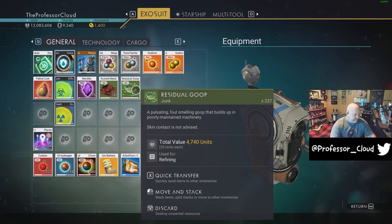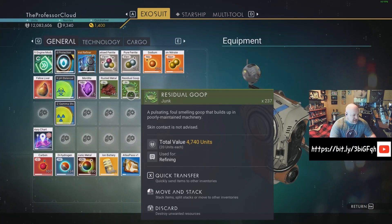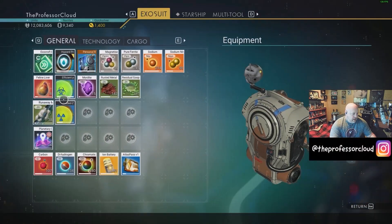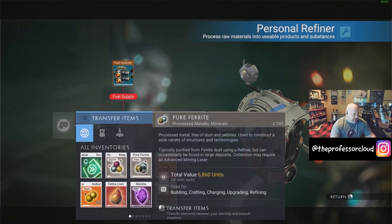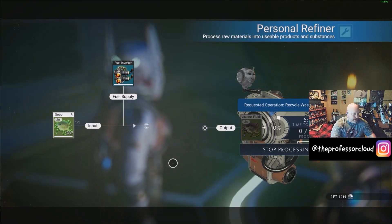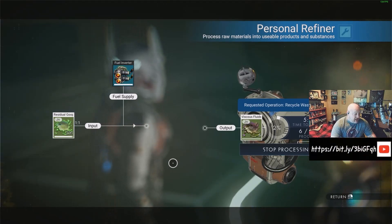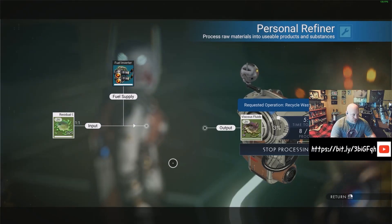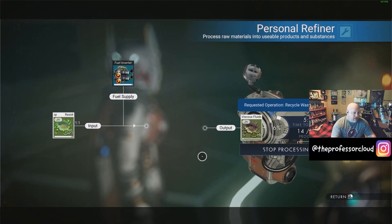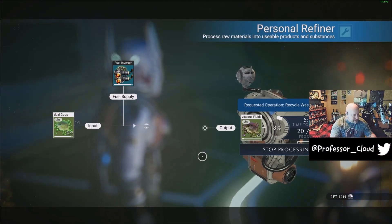I have Residual Goop here. Instead of selling it for 4,000 units — which at the beginning of the game is important — I'm going to open up my Personal Refiner and drop the Residual Goop in. The Residual Goop turns into Viscous Fluid. The Viscous Fluid will then turn into Living Slime. The Living Slime will then turn into Runaway Mold. Runaway Mold can then be harvested into Nanite Clusters. I'll let this turn into Viscous Fluid in a little over five minutes and come back step by step.